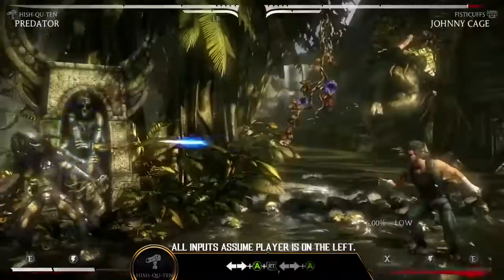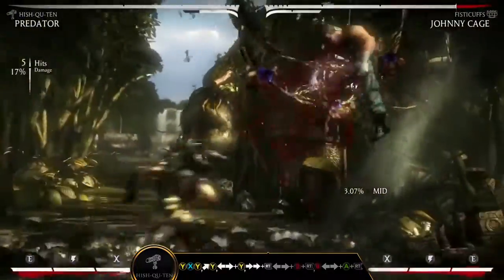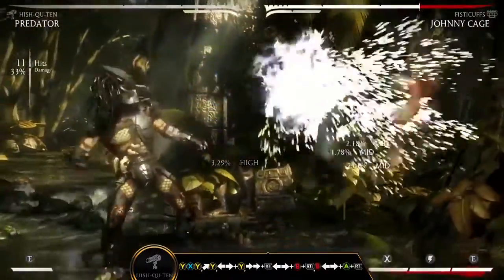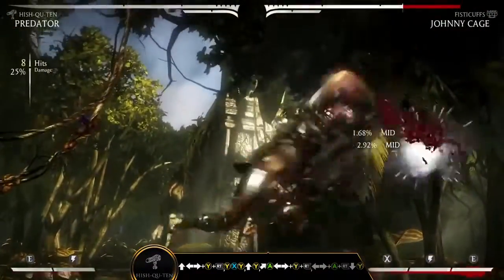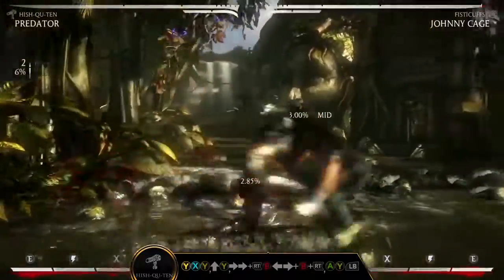The Hish Q10 variation equips Predator with a Plasma Caster. This weapon can fire a single shot or a barrage of projectiles in varying directions, offering great zoning potential. Choose between a defensive style with Plasma Shots or rush down your opponent with Scimitar Slam — back, forward B plus right trigger — for devastating combos.